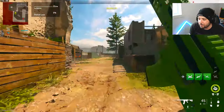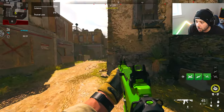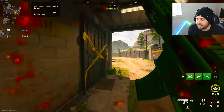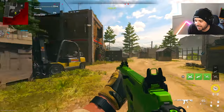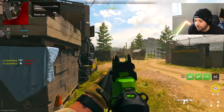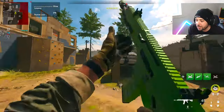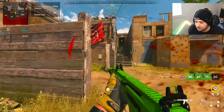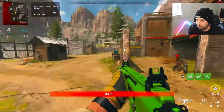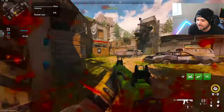Another thing to talk about is centering your shots. A lot of people will run around the map, turn a corner, and then aim. Instead, have your crosshair already aimed at the center of the screen so that when you come around a corner, if someone is there, all you have to do is ADS and you pretty much snap onto them right away. Don't just run out in the open — know that there could be someone at a head glitch, and pre-aim those spots.